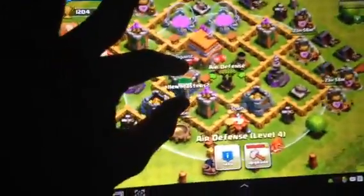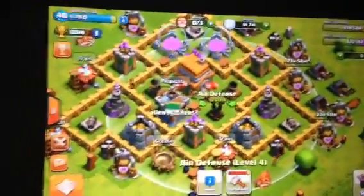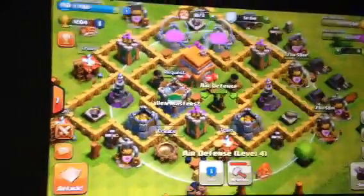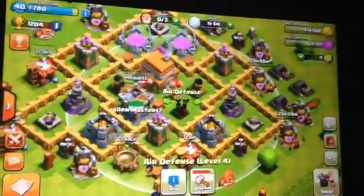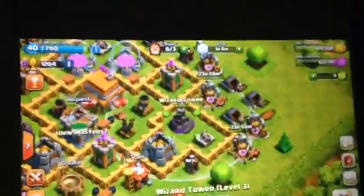The clan castle and the air defense are both in the center. I like how the air defense is in the center, because if people want to attack with a giant-healer strategy, they either have to lightning spell the air defense — which takes three lightning spells — or they need to bring heal spells. And if they go for the air defense, there's a Wizard Tower sitting there waiting for their giants.